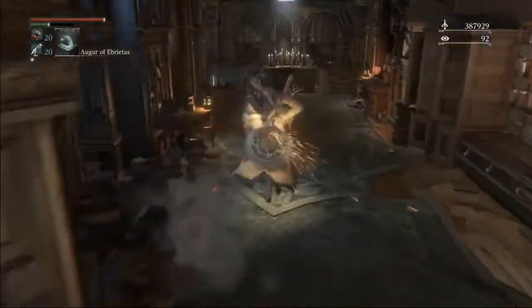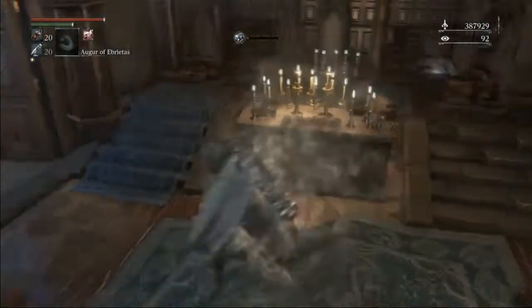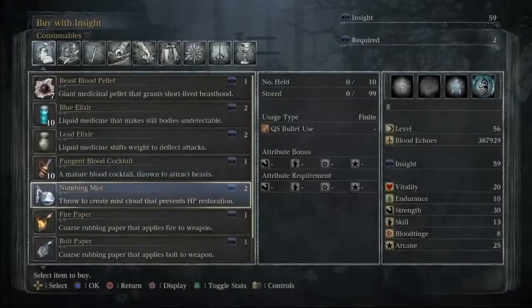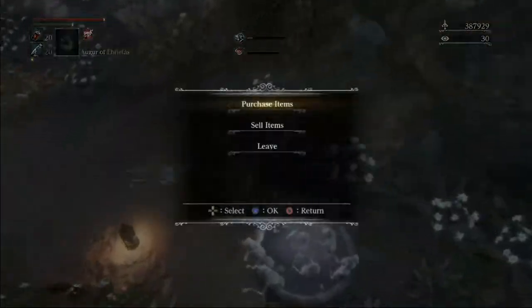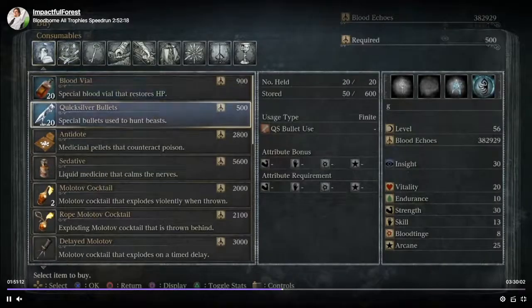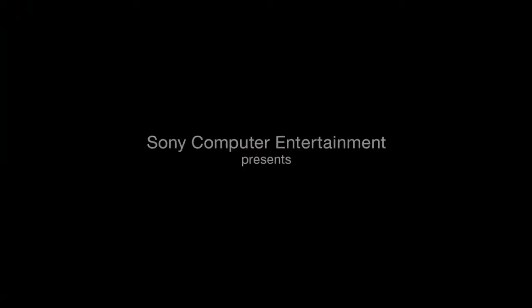To respawn the doll we'll need to quit out, but before we do that, we just want to get our runes set up and get our Insight shopped out. Most importantly, we put on the Eye Rune, and then you can put on whatever other runes you have and want. We're going to get a few extra Beast Blood Pellets, max out on Blue Elixirs, max out on Cocktails, get four or five Fire Paper. The main items you need to acknowledge are the Cold Blood Flower Buds — four of those — and two Bastards of Loran — those you'll need to buy. Then we'll use our Blood Echoes to get two of the cheap Ritual Blood, and you can grab some extra Blood Vials too. Then we'll quit out so we can level up before the Chalices.